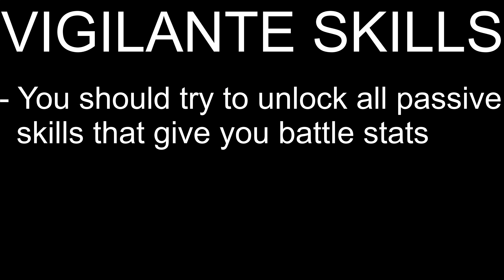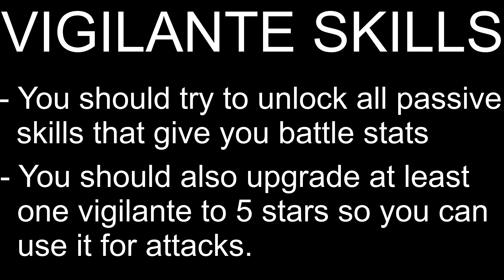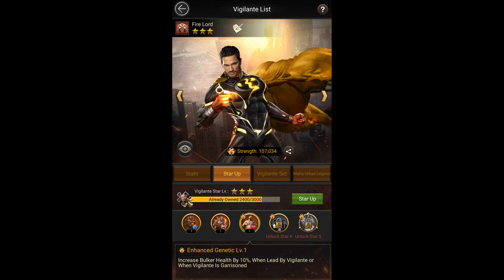Basically, what you want to do is unlock all the passive skills that improve your battle stats and maximize the level of these skills if they are upgradeable, so you can get a permanent stat increase. You would also want to upgrade one vigilante with good active skills all the way up to 5 stars to use as your main vigilante for attacks. Currently I am working on Fire Lord as my main attack vigilante because of his 5 star skill that increases troop attack by 25% at max level.